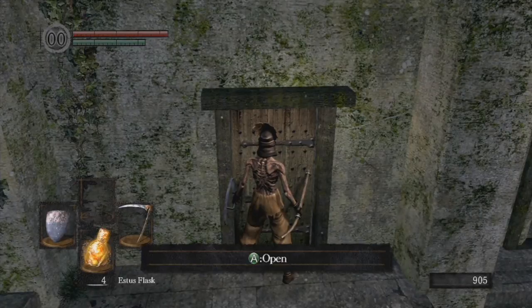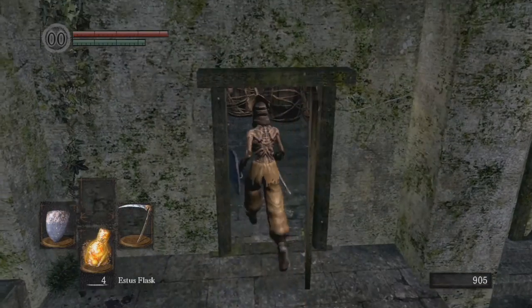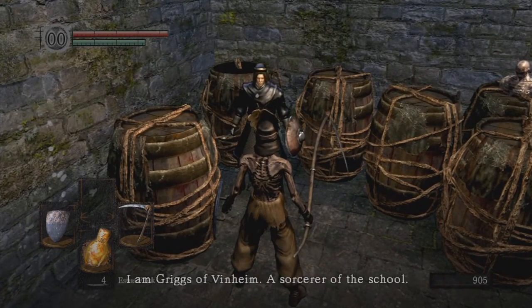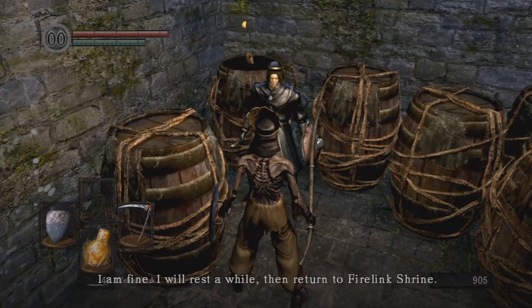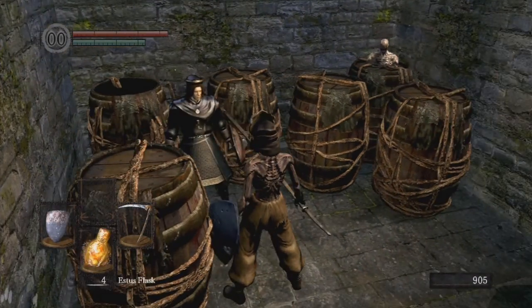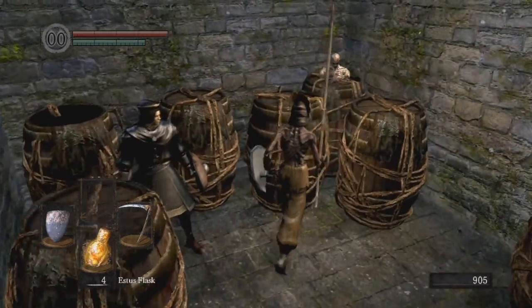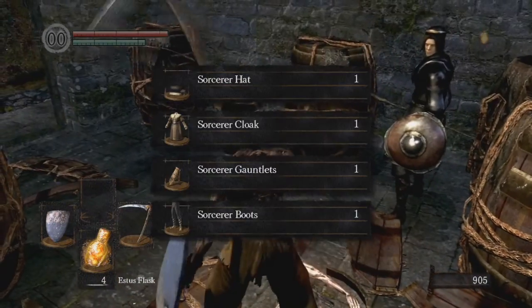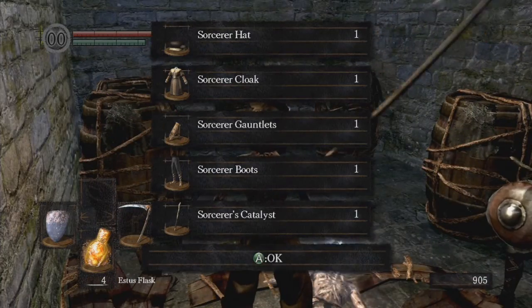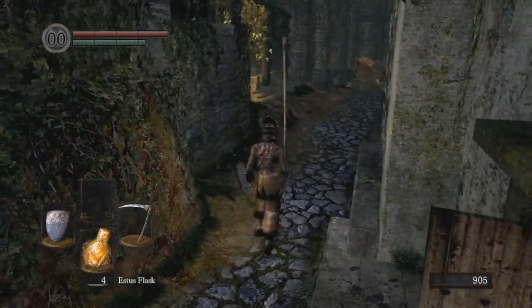Talk to Griggs through the door. Use the residence key. There's Griggs. All you have to do is talk to him twice, I believe — he'll say he's going back to the Firelink Shrine in the second conversation. Do not forget to get this; it gives you a free catalyst. The catalyst at the bottom gives you a free sorcerer's catalyst. Very useful.